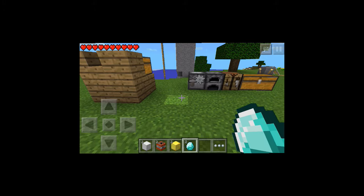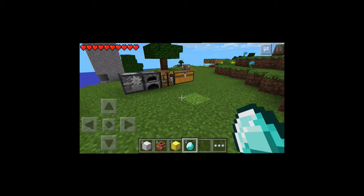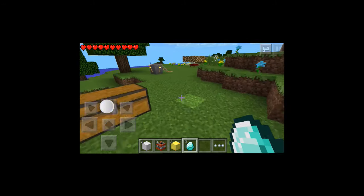Everything in your inventory has to be stackable and stacked to at least two. It can be stacked higher than that, but for the sake of this video everything is stacked to two. Once you have everything you want to duplicate set up in your inventory, you're pretty much ready.